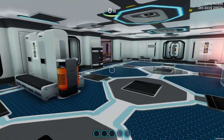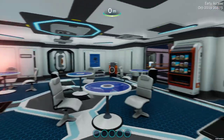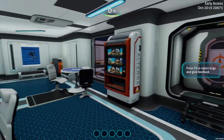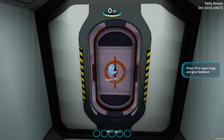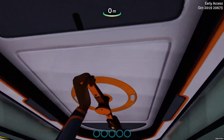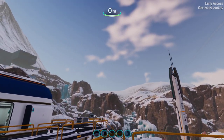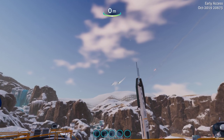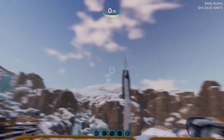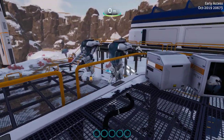Welcome to another Subnautica Below Zero quick peek — sneak peek, yeah, whatever you want to call it. We are in the starter base where we leave. We've got a new animation I thought you'd enjoy. Let's get to it — and there they go, the other two shuttles that we never see leave. But now we actually see them leave. I thought that was pretty cool, I thought I'd share it with you.